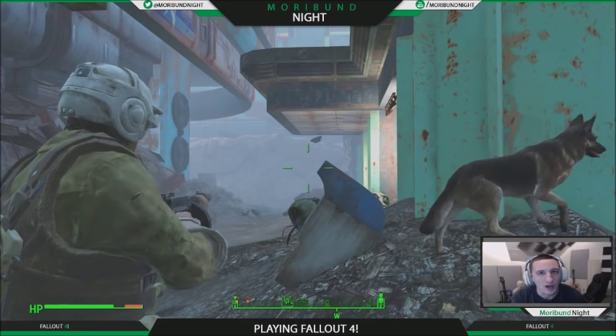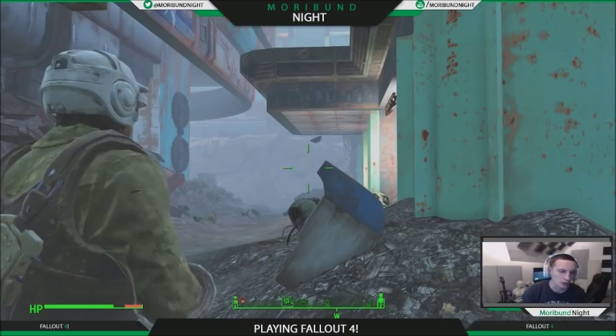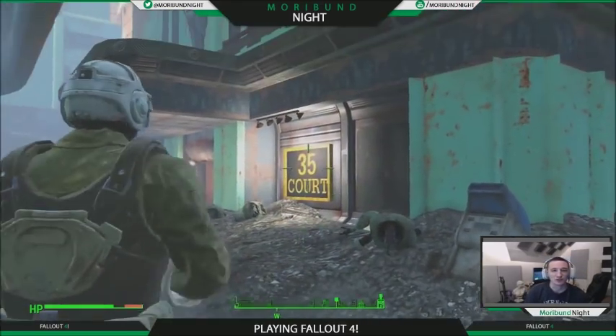What is going on my wasteland wanderers, today we are going to be discussing how to get the full suit of X-01 power armor. The easiest place to get this that I have found so far has been at the 35 Court building.